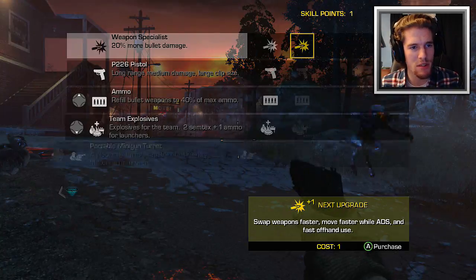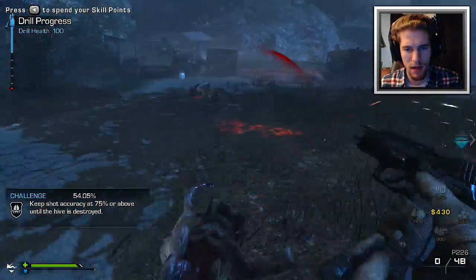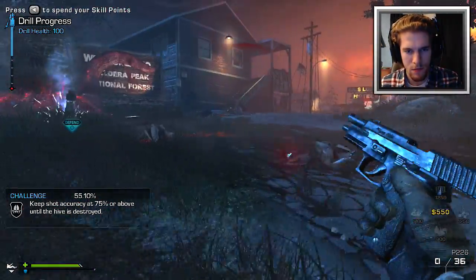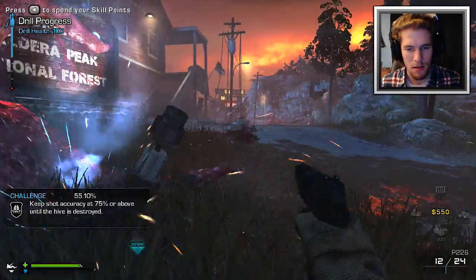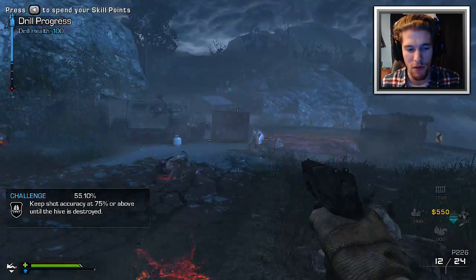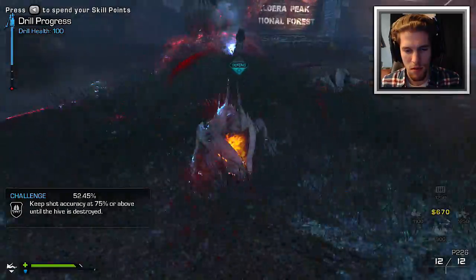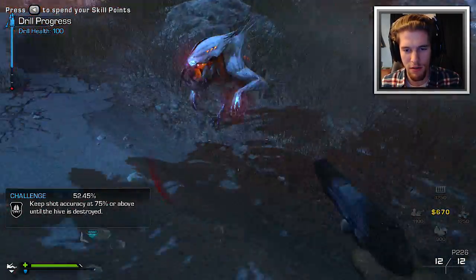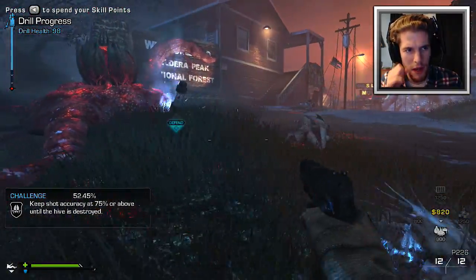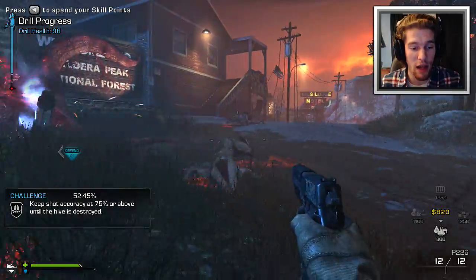In the top left-hand corner I can see the drill. I can press the select button to spend my skill points — I'm too concentrated on killing these aliens. I keep saying zombies — they're aliens! I can upgrade my different skills. I have one skill point so far, probably from leveling up. I might as well just knife them to save ammo. It takes two knives. The top left also shows the drill health — I'm not sure if it recovers.